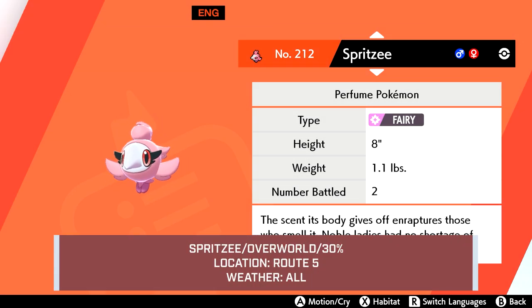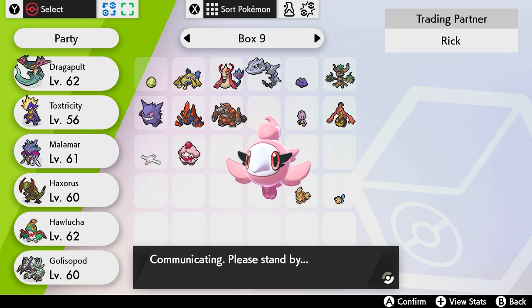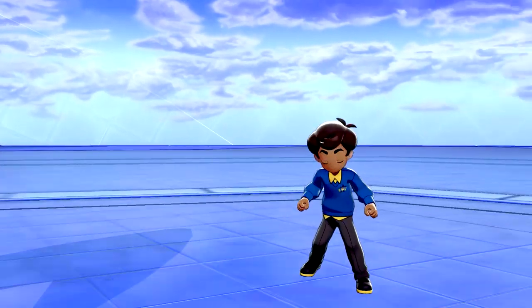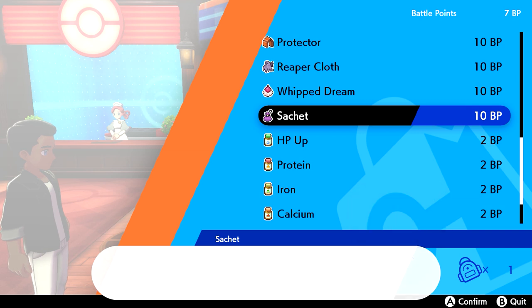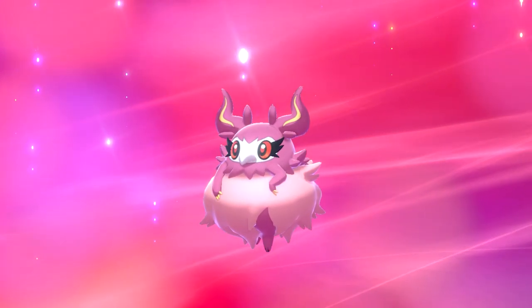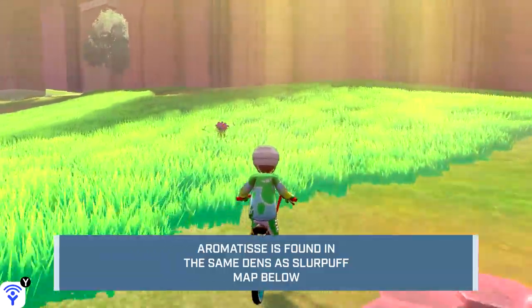Shield's exclusive trading evolution, Spritzee, is next. Just like Swirlix, Spritzee needs to be traded while holding an item to evolve. In this case, you'll need a Sachet, which can only be purchased at the Pokemon Center in Hammerlock for 10 BP. Take out enough trainers in the Battle Tower until you have the allotted battle points, go back to Hammerlock, grab the Sachet, give it to Spritzee, trade it, and it will evolve into Aromatisse. If you don't have anyone to trade with, Aromatisse can also be found in Max Raid Battles — here's the location shown on screen.